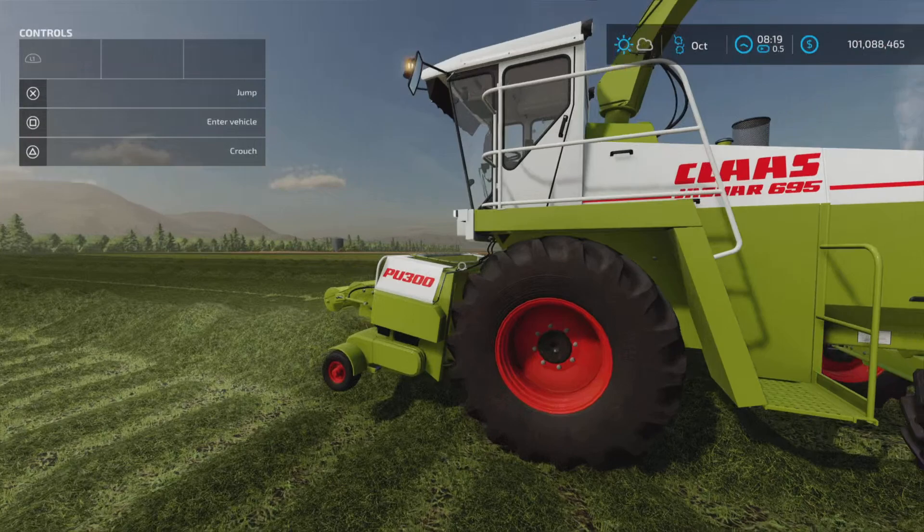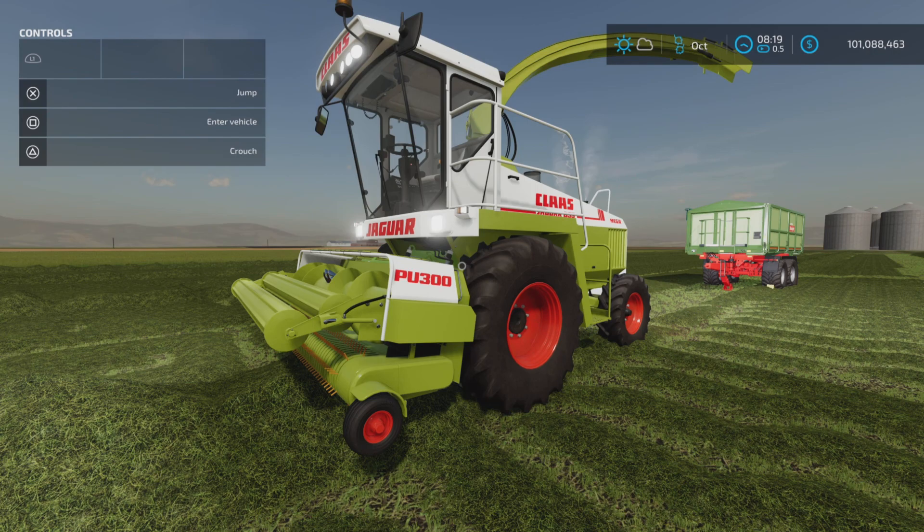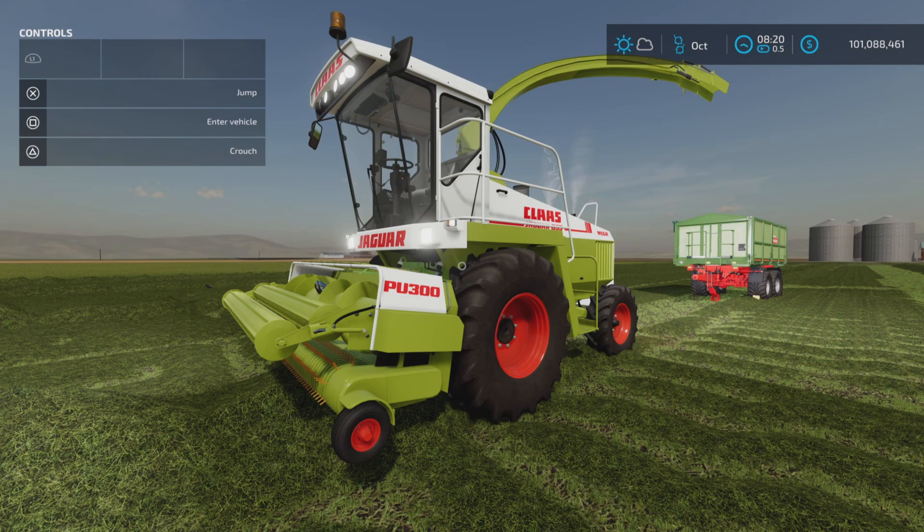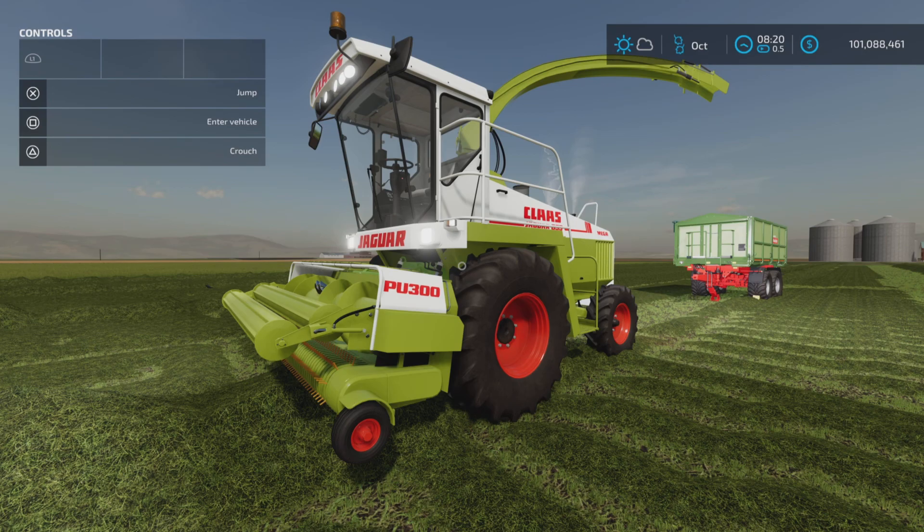That is the CLAAS Jaguar 695 by EED123, 34.46 megabytes to download. It's 15 slots for the harvester, and four and three slots for the attachments. Thank you all for watching. I'm Loony Farm Guy, and remember — it's only a game. Till next time, bye for now.